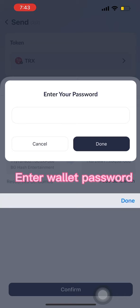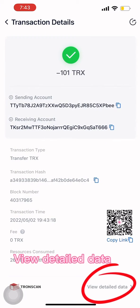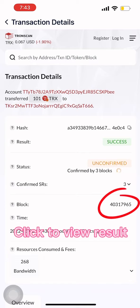Enter your wallet password. Click the latest receipt and view the detailed data. Click to view the result.